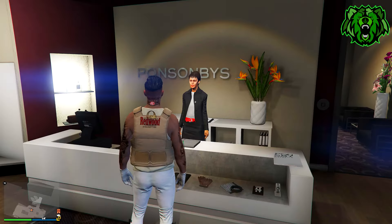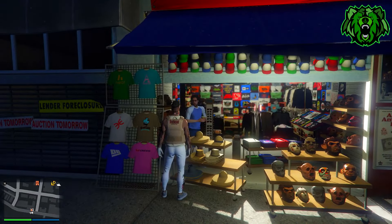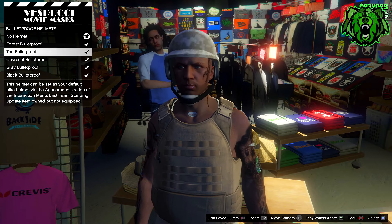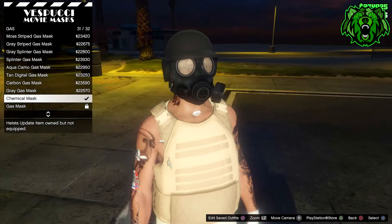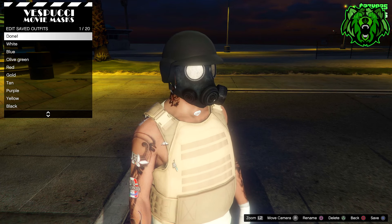Head towards the mask store at the beach. When you get there, go to the left side where all the hats are, go down to bulletproof helmets, and put on any bulletproof helmet — it really doesn't matter. Then go to the right where the masks section is, go to gas, and put on the chemical gas mask.